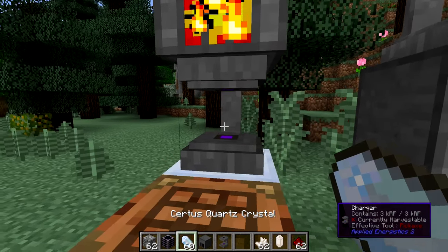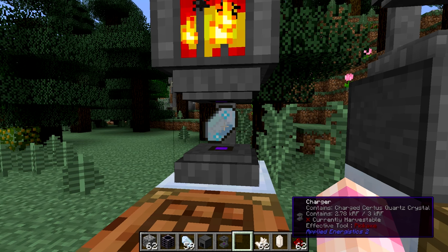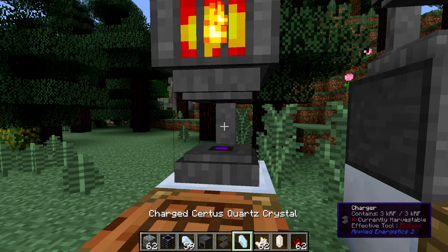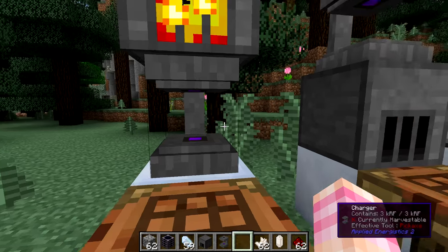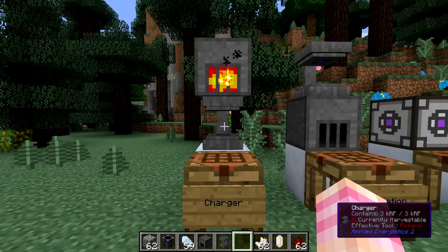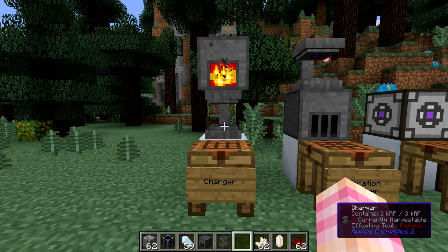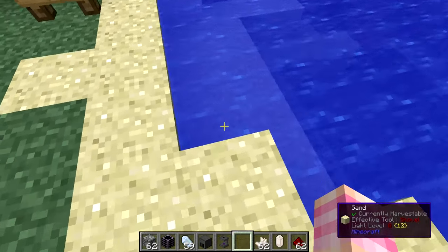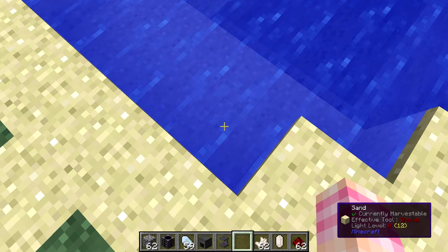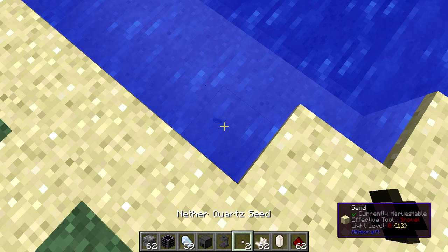Let's watch that again: Certus Quartz crystal in, Charged Certus Quartz out. If the charger is completely charged up, which doesn't take very long, you'll get it in about a second. So now we can craft Charged Certus Quartz crystals, which is incredibly important since we need them to create Fluix. We now have a renewable source of charged crystals, but we still have to either mine quartz from the ground or wait an incredibly long time for the seeds to grow.